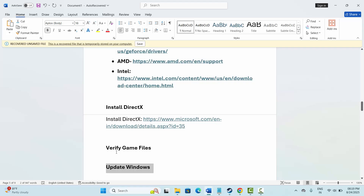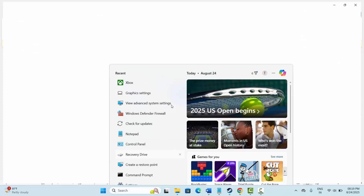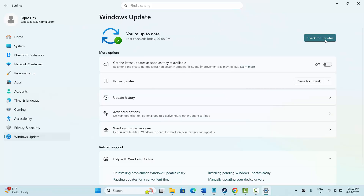Next is to update Windows. Go to the search option, search for Check for Updates, and it will take you to the Windows Update page. Click on Check for Updates — if any update is available, click on it and update Windows to the latest version, then try to play the game and check if the error is resolved.